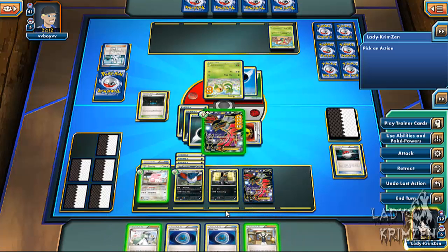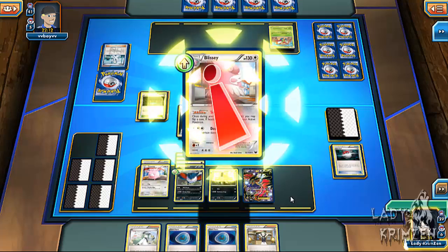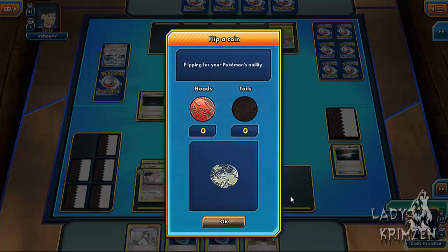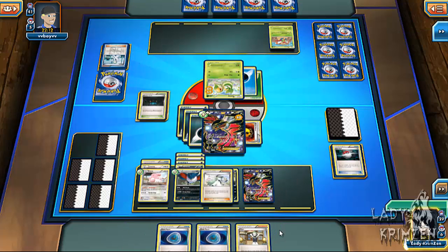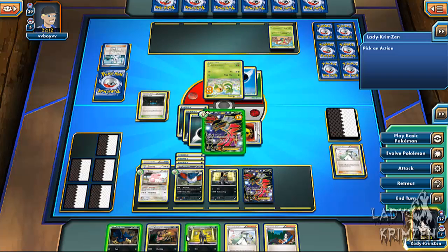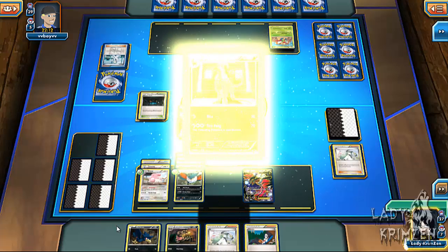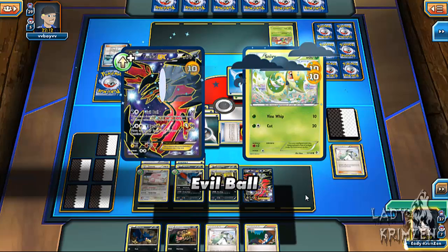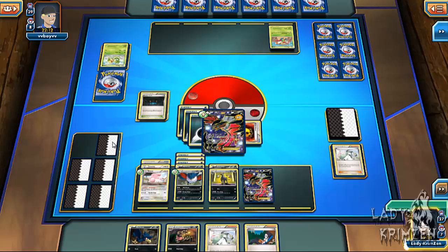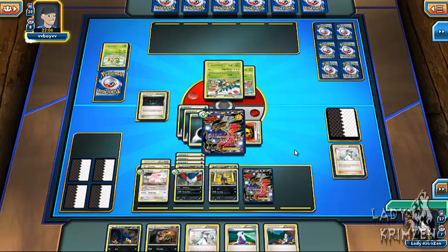I flip for Softboiled again and finally get heads — my luck turned around! I play N to reshuffle my hand, draw a Houndoom and evolve my Houndour. I said this was his last free turn, so I go for Evil Ball doing 120 damage to take out Snivy. I draw a Potion from my prize pool. He then evolves his benched Yanma into Yanmega.